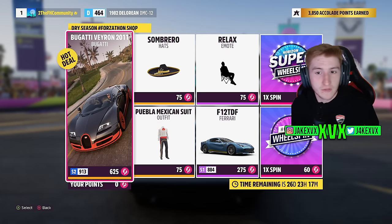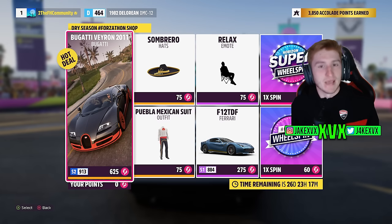The Forzathon shop for that third week has the Bugatti Veyron, the Ferrari F12 TDF, a relaxed emote, a sombrero hat and a Mexican suit.